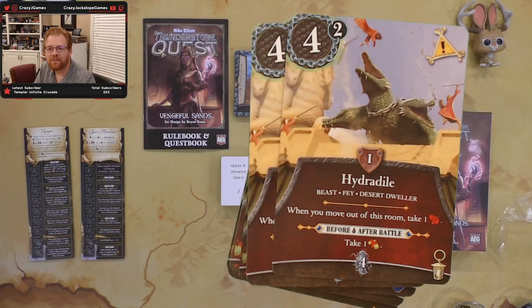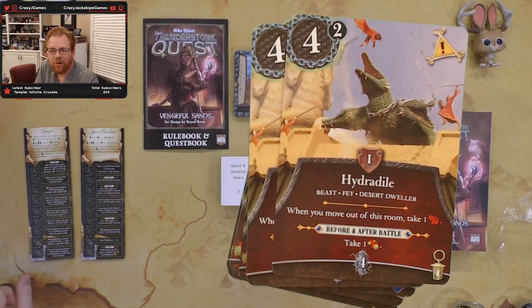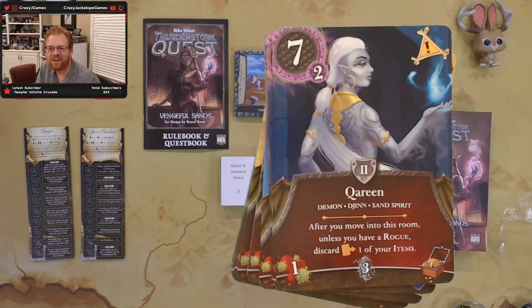There's a hydra-croc hybrid — a hydra dial, a cross between a hydra and a crocodile. When you move out of the room you take a wound just passing through, and before and after battle you take a poison. There are a lot of nasty monsters in this set.